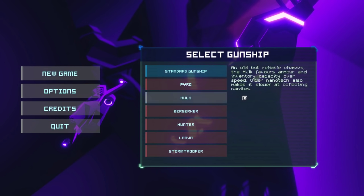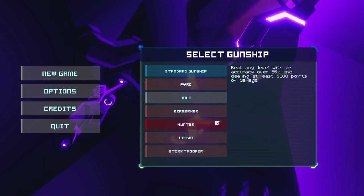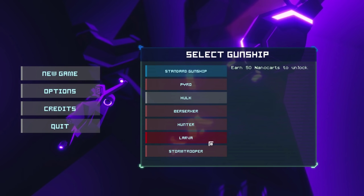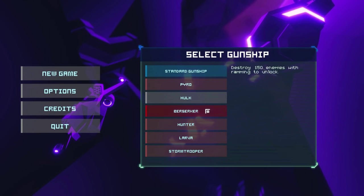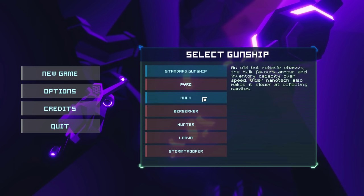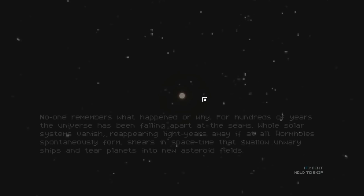I'm going to pick the Hulk gunship. As you progress through this game you can unlock extra different types. That one requires 50 nanocarts to unlock, and that one requires beating a level with accuracy over 85 percent, so they add a little extra level of challenge. I've unlocked the Hulk - maybe it was something silly like taking far too much damage - but we're going with it because you get a little bit of extra armor and more inventory space.